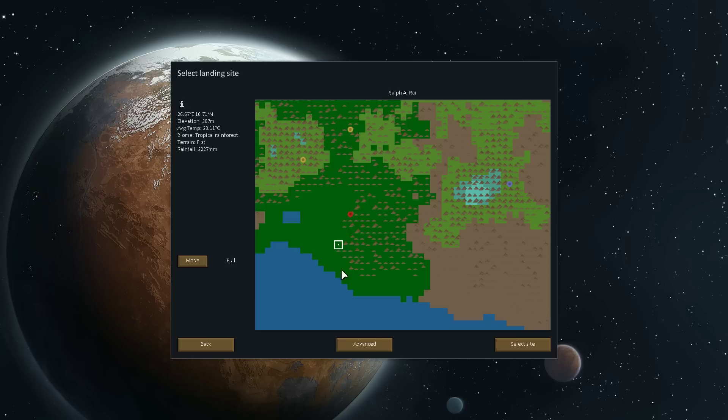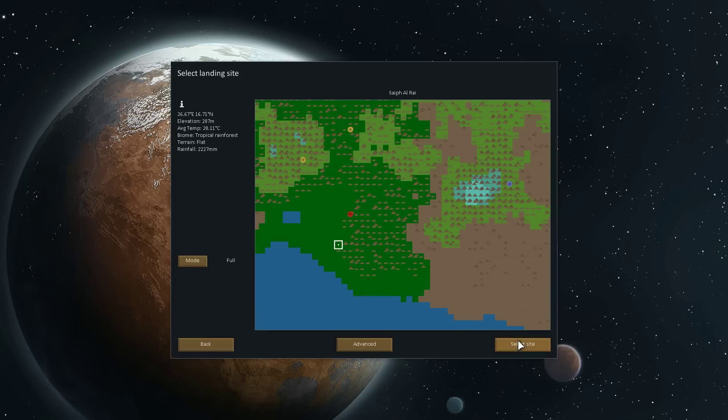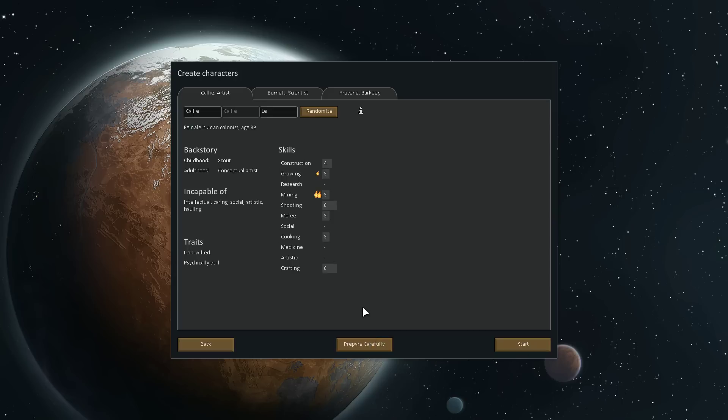We will build on flat terrain. And let's actually make the embark area a little bit larger than normal. Now I do have two mods installed - one which gives a slightly improved interface setup, and a second which gives you the ability to prepare carefully.